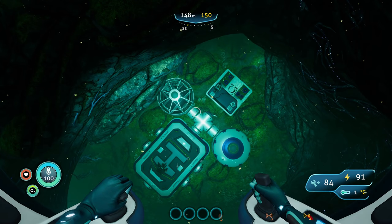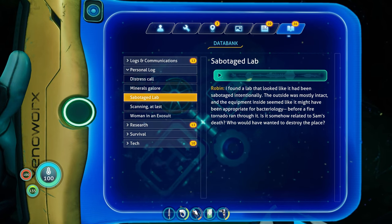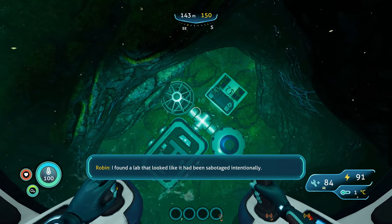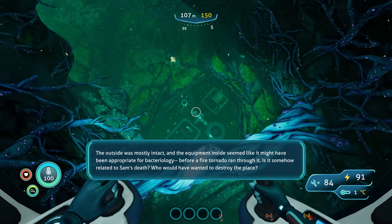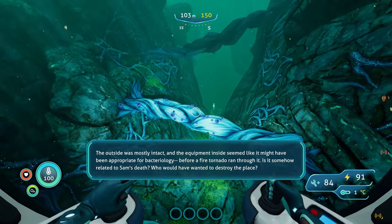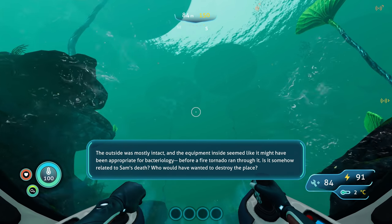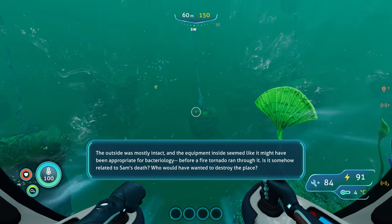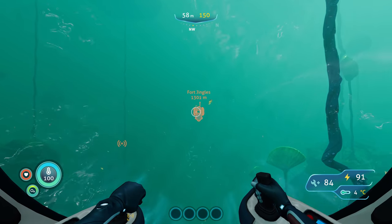Howdy folks, hope you're all having a good one, and welcome back to Subnautica Below Zero with the mighty Jingles. I found a lab that looked like it had been sabotaged intentionally. The outside was mostly intact, and the equipment inside seemed appropriate for bacteriology before a fire tornado ran through it. Is it somehow related to Sam's death? Who would have wanted to destroy the place?